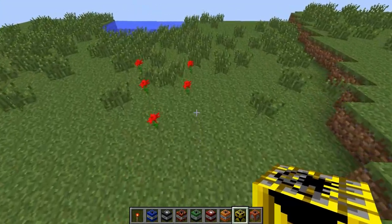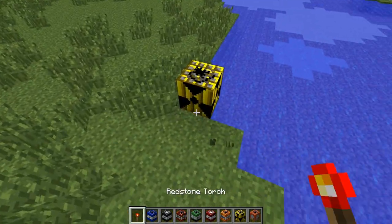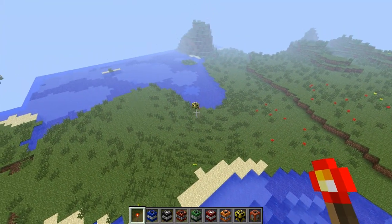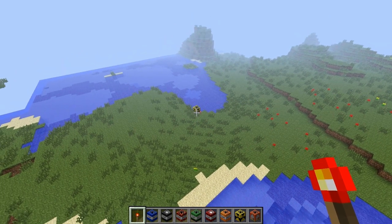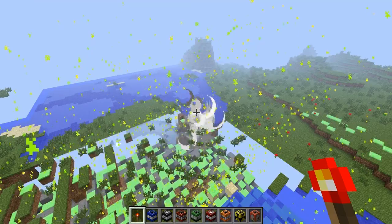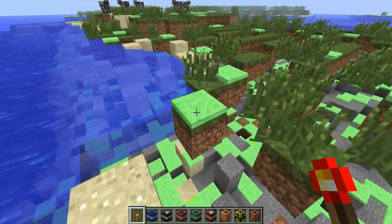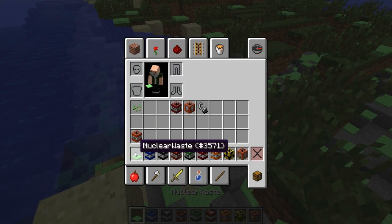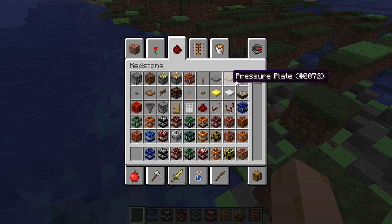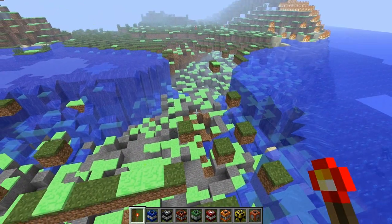Nuclear TNT — let's see what this one does. Let's do it by the water, see what it does to the water too. So basically this mod is actually killing my computer every explosion. Nuclear — there's actually a thing for that now. Let me get my redstone torch back. Basically that mod just grosses out the land.